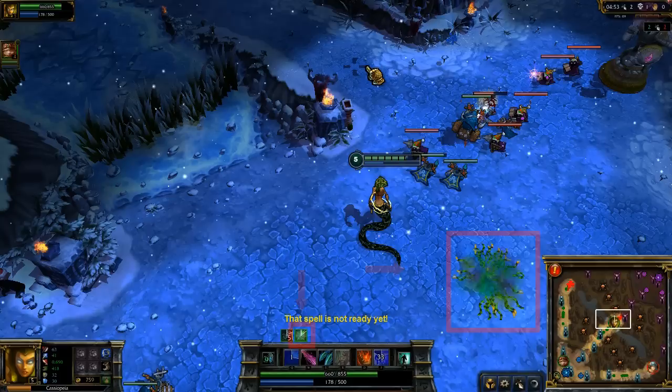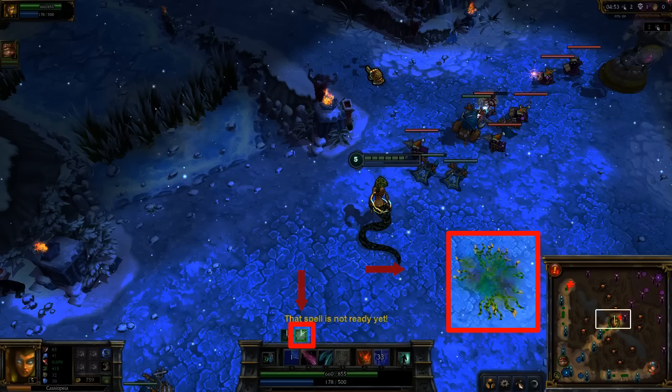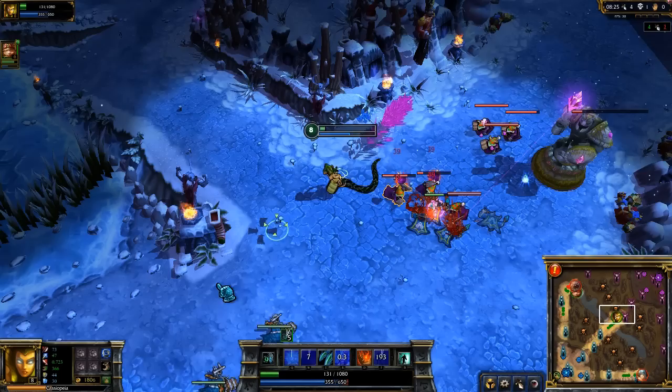One cool thing about Cassiopeia is that only one of her abilities even requires a target. Here I blindly scout for Twitch with Noxious Blast. You can see here that I've hit him, as I've gained Noxious Blast's movement speed buff.